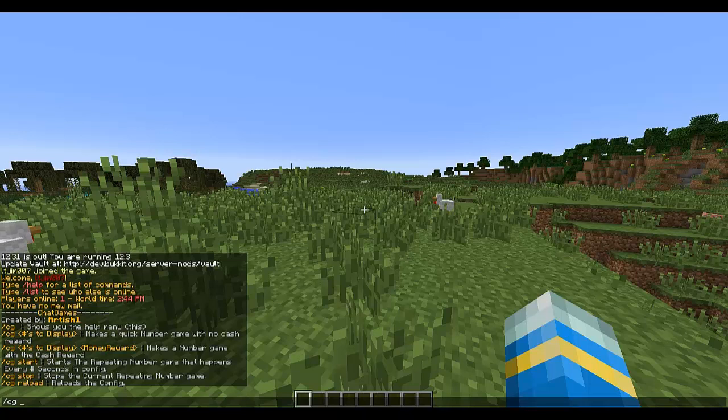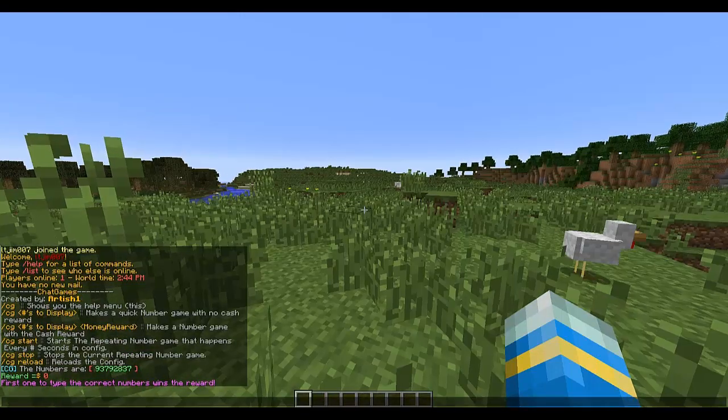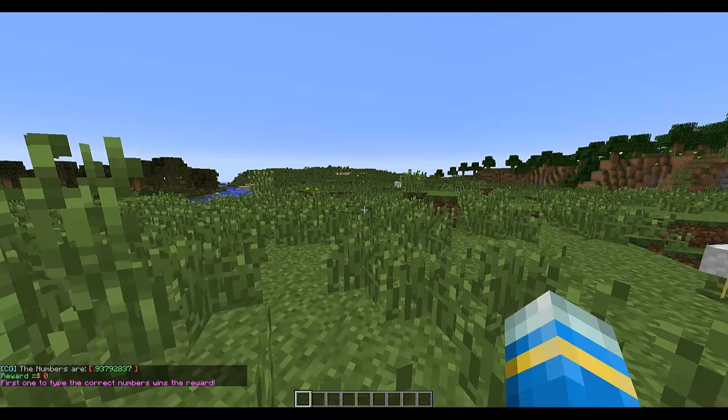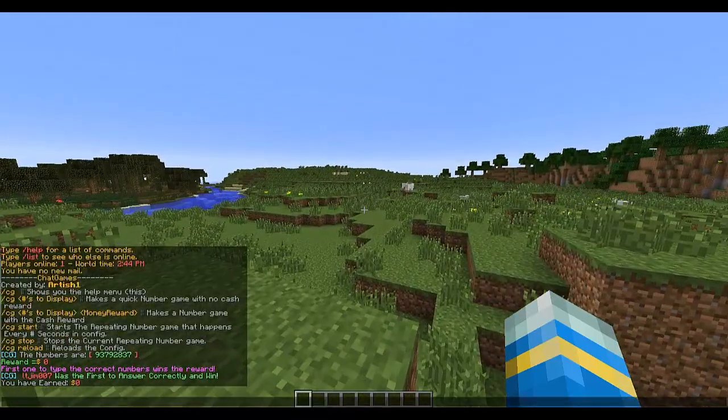You can do it one of two ways. The first way is with no rewards — you choose the amount of numbers that are going to display, and it's the first person to type them. I can't actually see my keyboard because my room is dark. So if you type it correctly, you win.